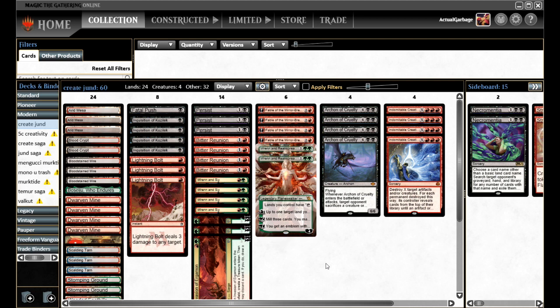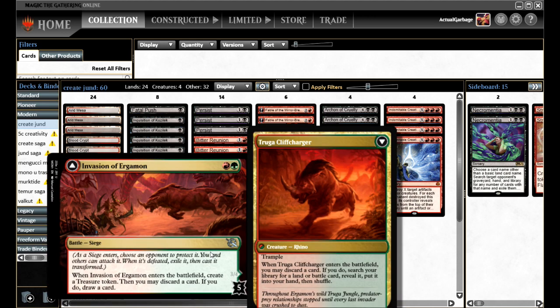So what is different about this deck? First off, it premieres two new cards, one of which is this Invasion of Ergamon. This is a card that I just completely overpassed while looking at the spoilers. We're inundated with so many spoilers these days that I kind of just pass over some innocuous looking ones. But I think this card probably plays pretty good in these Persist-style creativity decks.